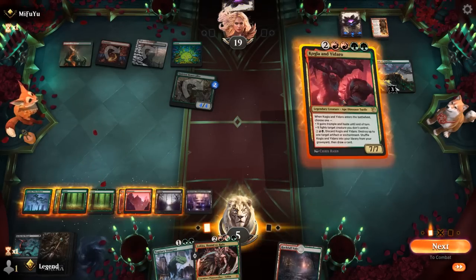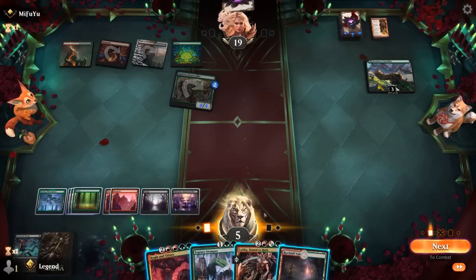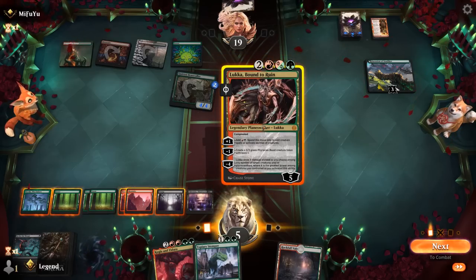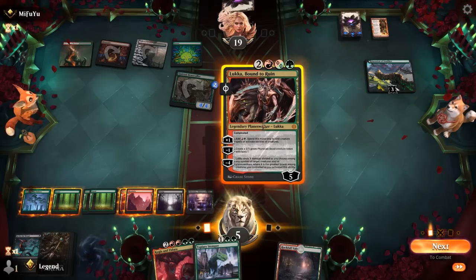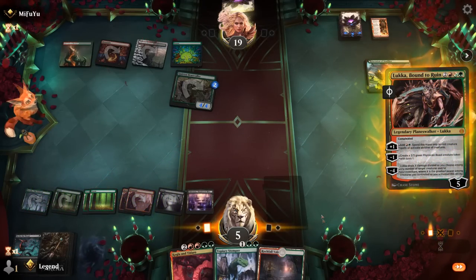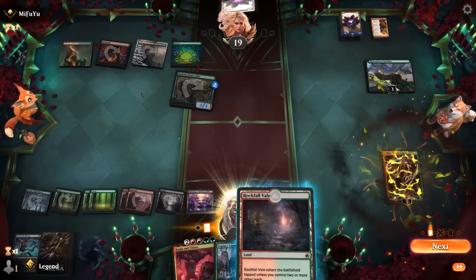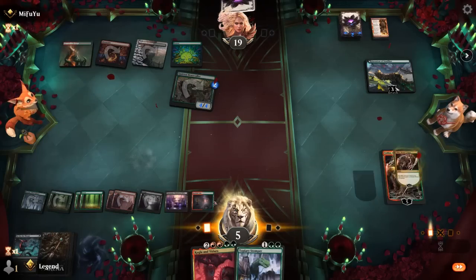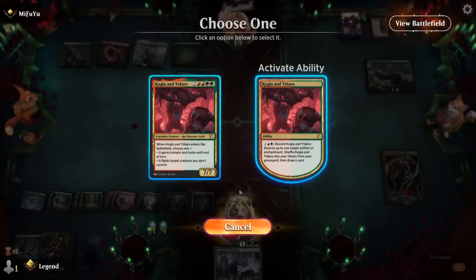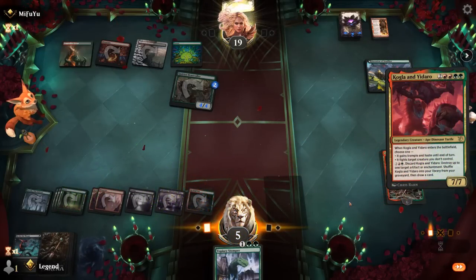I can even play Luka, add mana — that still casts a Kogla. Now there's no creature left to receive the counters from Beastcaller. Even if Lightning Strike happens it's not the end of the world, although at this point I would probably point the Lightning Strike upstairs hoping to burn us out. Busseu or Rockfall Veil — that's fine. Can grab a Proving Ground even. Squee gets one point of damage in.